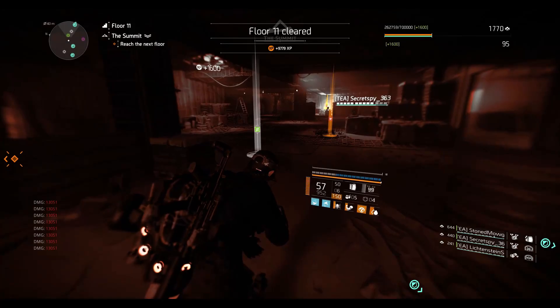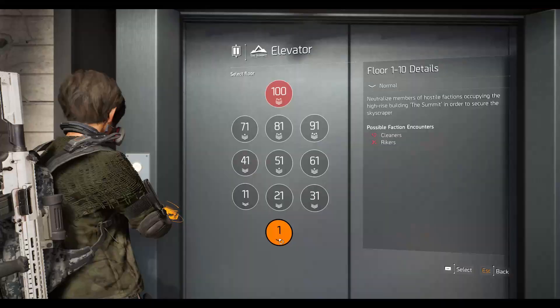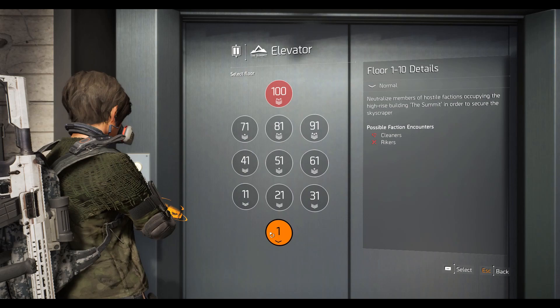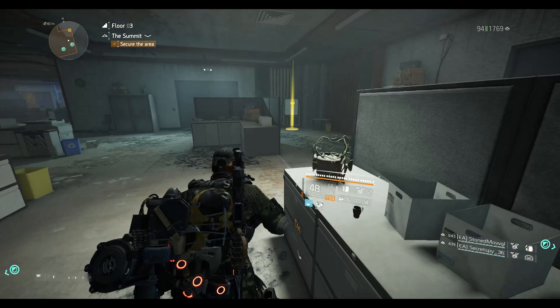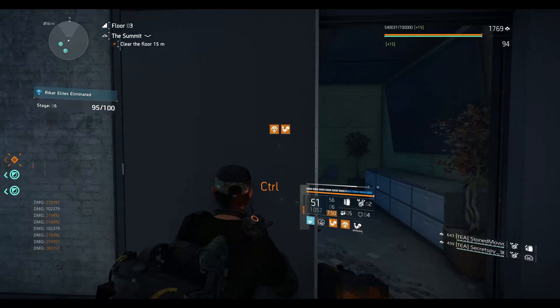To get this chest piece you have to play the Summit. If somebody told you to go from zero to 100 Summit levels, that's wrong. Each floor in the Summit has a different difficulty — normal, hard, challenging, heroic, and legendary. At every difficulty you will have a 20% chance to get one of these exotic components. Every three levels you will find a key, and you'll hear it when you enter the room.